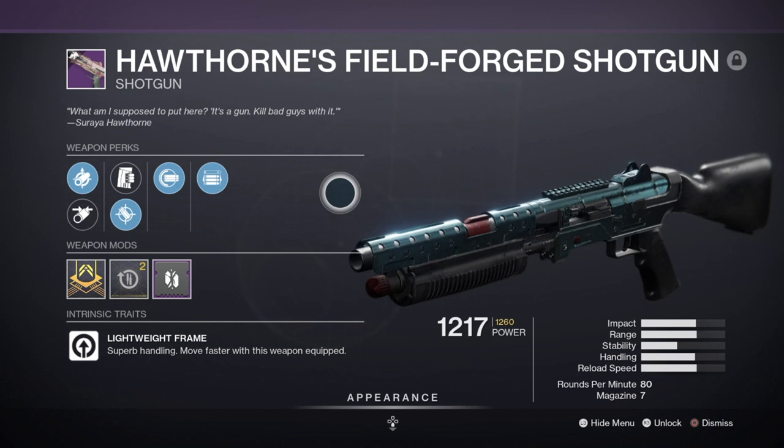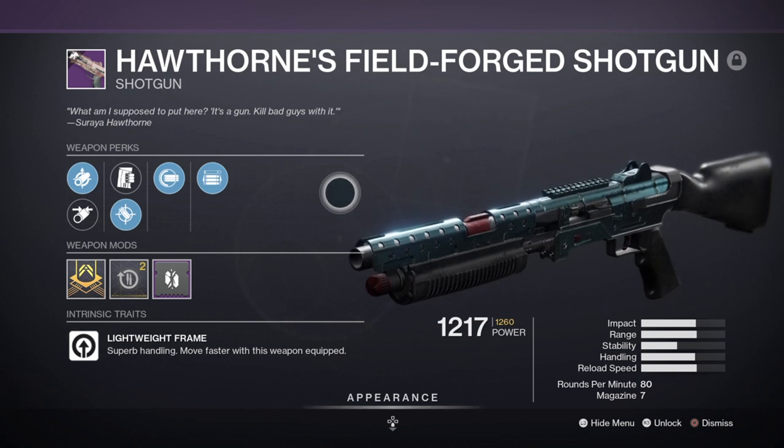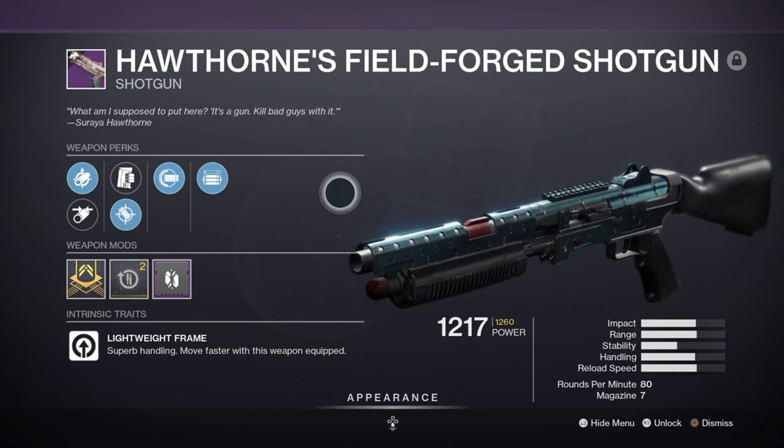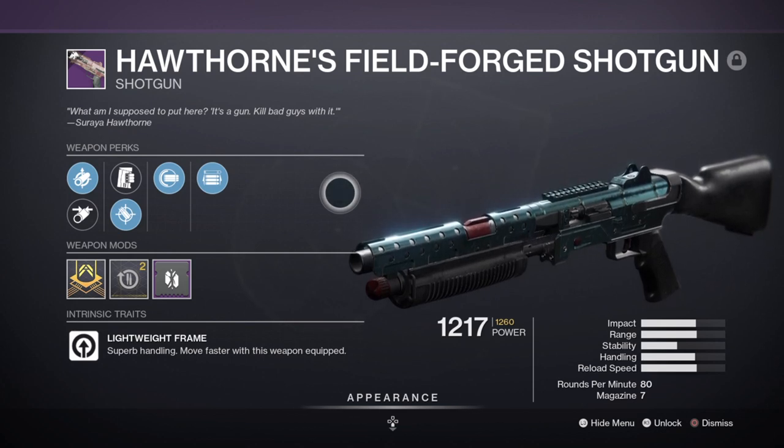As we are up close and personal, a sidearm can also work but only if it produces a high amount of damage via the aggressive frame type or if it has a damage buff perk. Anything else may not produce the required damage to shatter and may end up with enemies coming out of being frozen, which means you lose out on the buff.